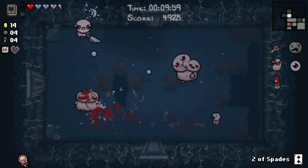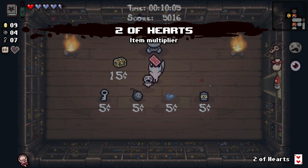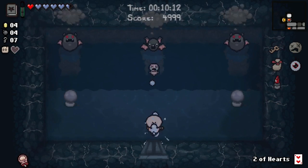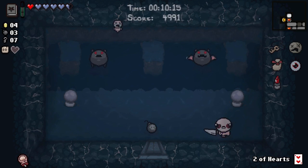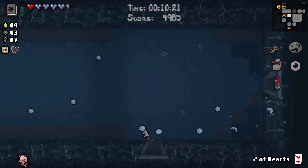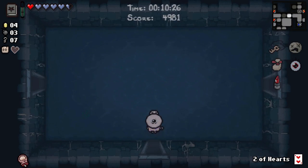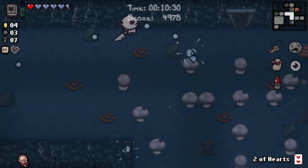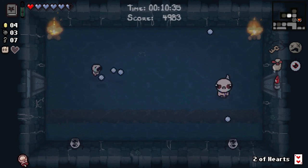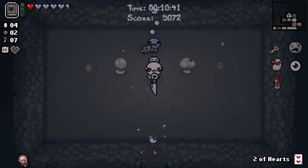I genuinely thought that thing was shooting where I was — it turned out it was shooting where I had been. Two of Hearts — even worse. If I hadn't bought it, we might have been able to get a Box of Friends. Oh, it's an XL floor — no wonder it's taking us forever. At least we'll be out more quickly as a result. A deal with the devil is down the pan, because we've currently got the 25% chance from having done the previous floor. And apparently no item rooms — two item rooms also down the pan.